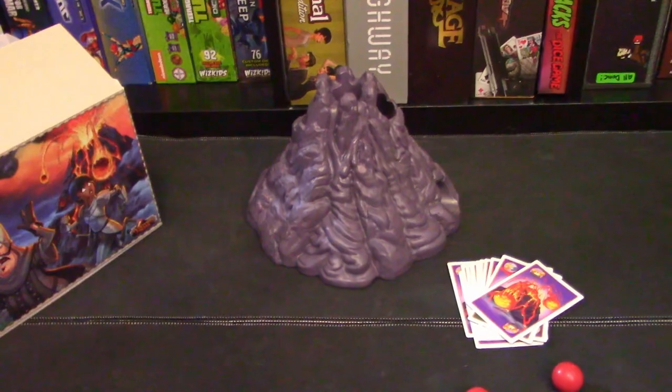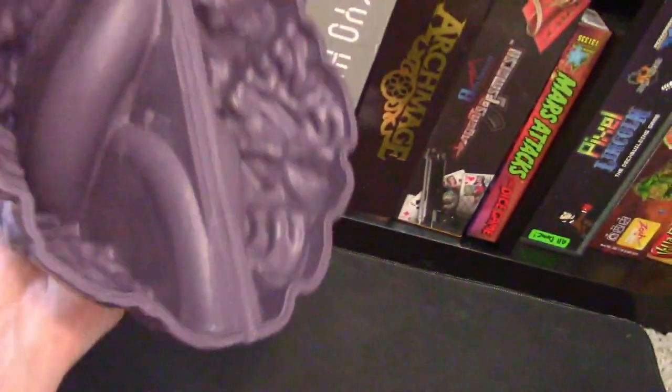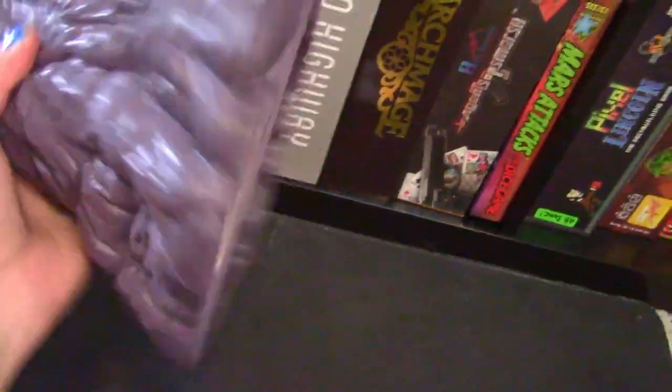So what do you get in the volcano expansion? Just that — the volcano. And this is a massive, purple, fantastic, soft plastic but hardy volcano.